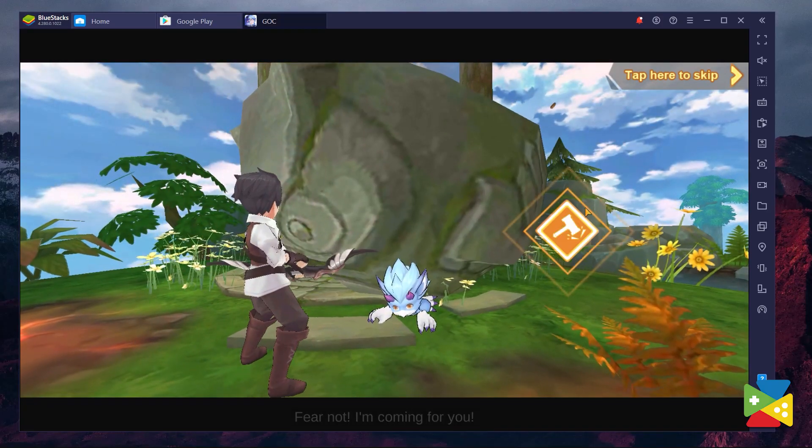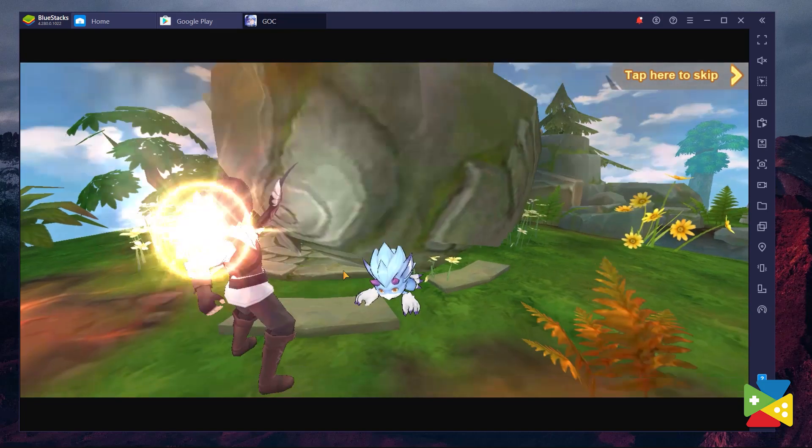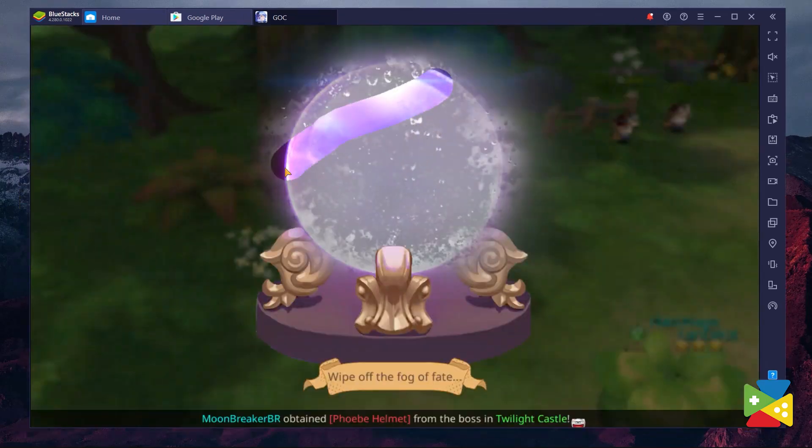The best way to play Guardians of Claudia is of course by using BlueStacks. Aside from having better performance, you'll have access to a variety of tools designed to improve your experience significantly. So what are you waiting for? Download BlueStacks now — link in the description.